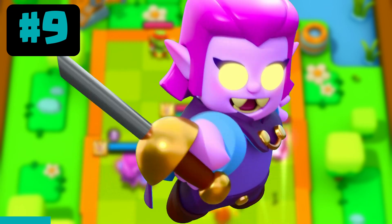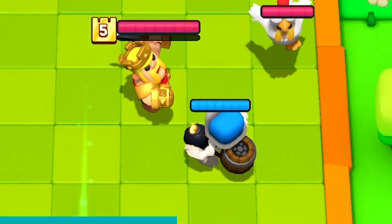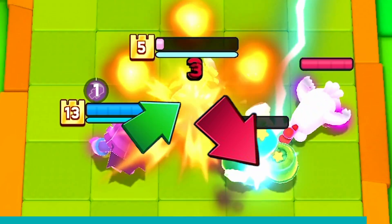Here's a pretty reliable way of triggering the Counter's backstab: place the tank in the front on one side and the Counter at the back on the other side. That way the enemy will be facing the tank and away from the Counter.